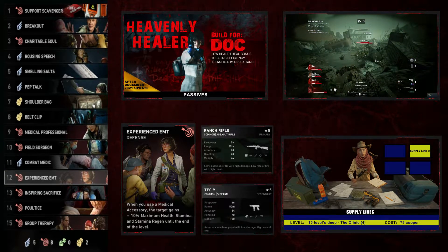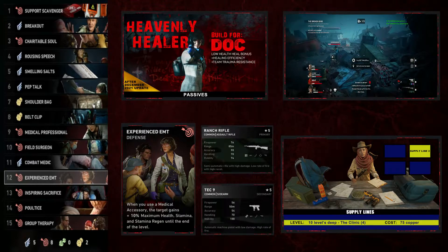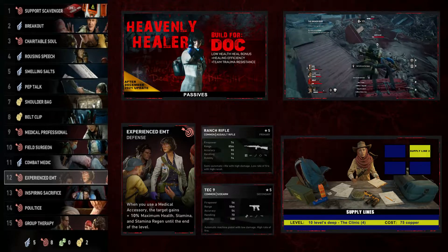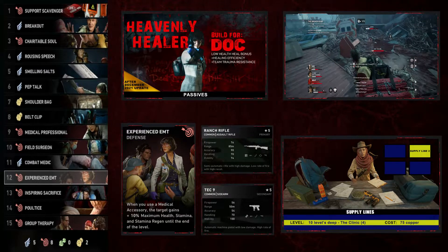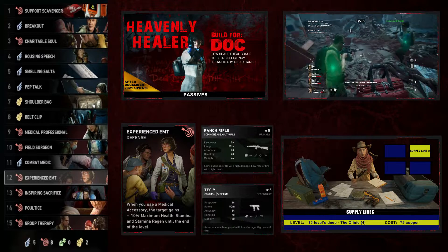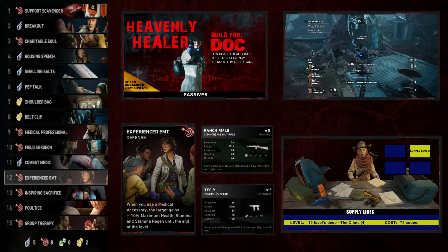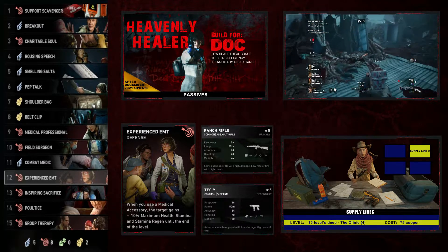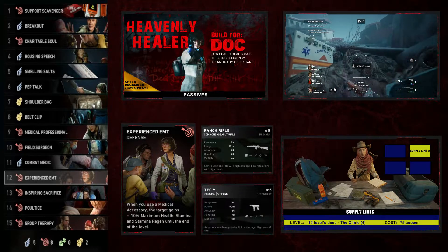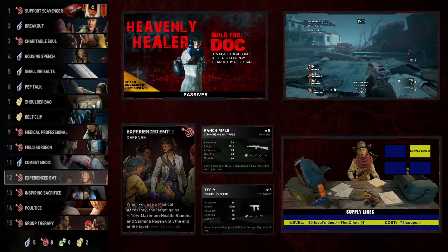Next we go with Experienced EMT, a defensive card — when you use a medical accessory, the target gains plus 10 maximum health, plus 10 stamina, and plus 10 stamina regen until the end of that level. That's huge. I expect this card might get nerfed in the future because it's very powerful. If you heal one teammate they get all those buffs, then heal another teammate and they get them too — and they retain those bonuses until the end of the level.